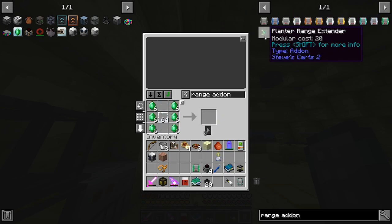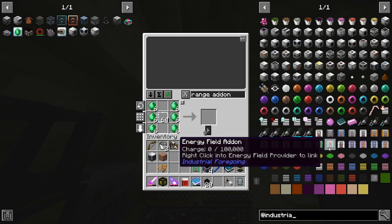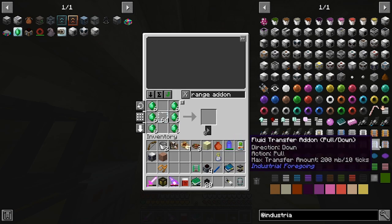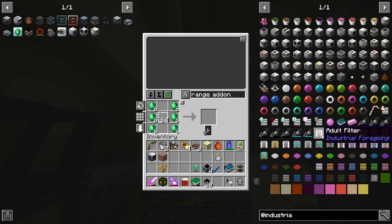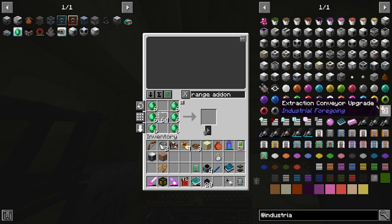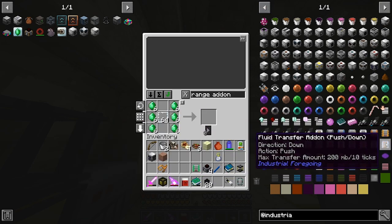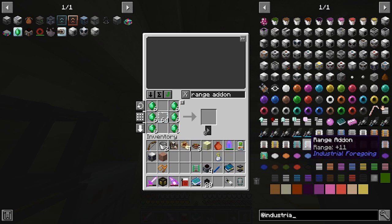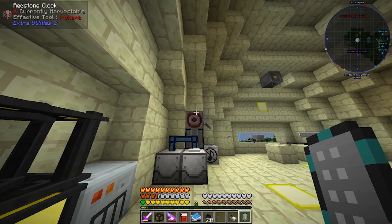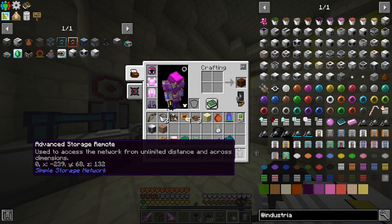Is that the range add-on we needed, or a different type? Let me check Industrial Foregoing. The add-on is meant to make it pump liquids all around. There might also be a fluid transfer add-on. I'll have a look to make sure. I don't see any other relevant upgrades — just fluid upgrades, item stacks, leaf shearing, energy field, and range add-ons. I think we're good — we'll find out!